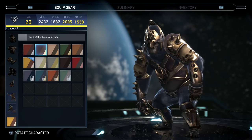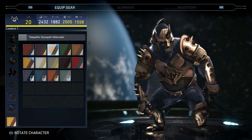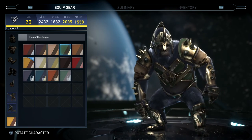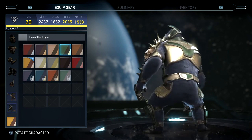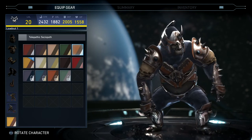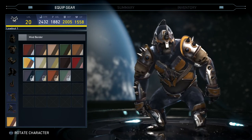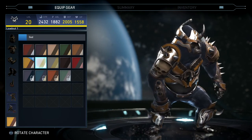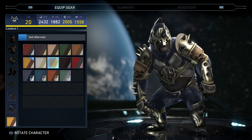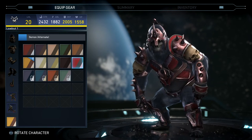As for the Sociopath King of the Jungle shader and the Mind Bender — I think the Mind Bender is probably my favorite one. Then there's the Two Gods shader, and then the Demons shader.